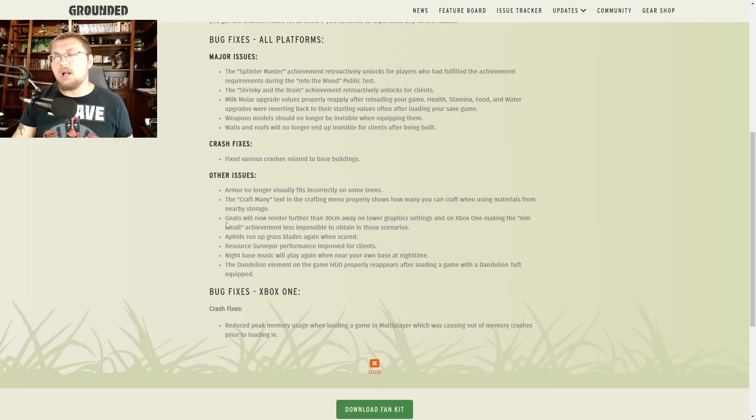Other issues fixed: armor no longer visually fits incorrectly on some items. The 'craft many' text in the crafting menu properly shows how many you can craft when using materials from nearby storage. Gnats will now render further than 30 centimeters away on lower graphic settings on Xbox One, making the 'Aim Small' achievement less impossible to obtain. The Aim Small achievement is when you kill a flying creature from over 30 centimeters away — with lower graphic settings it was hard to see far enough, but now that's been adjusted.